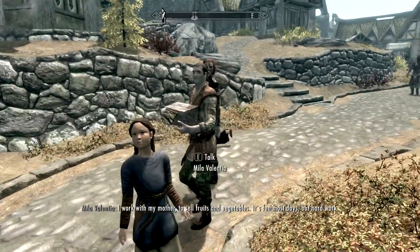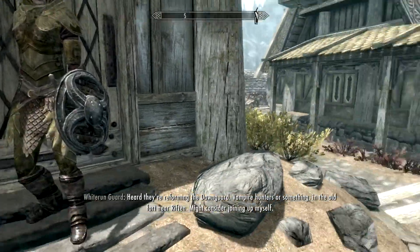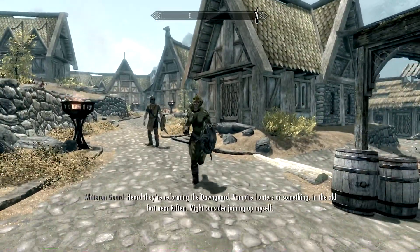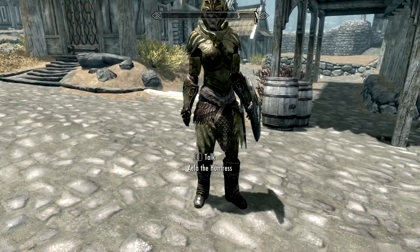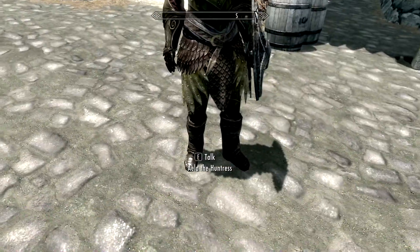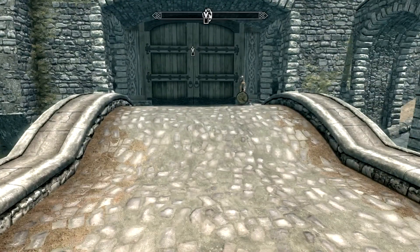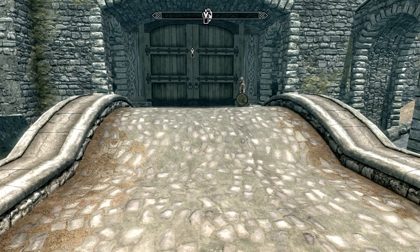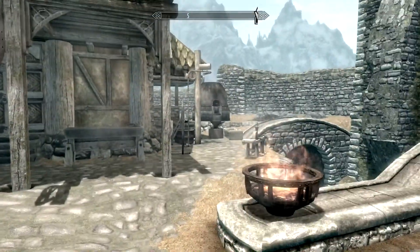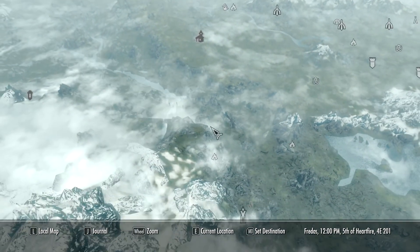I ended up equipping her with a lot of elven stuff - elven armor, elven gauntlets, elven helmet. I don't think I had any boots to give her unfortunately, and I didn't have a bow or a dagger to give to her either, so I'll be on the lookout for those from now on. I probably had some good stuff that I just skipped because I didn't think I'd have an archer, but Aila is awesome for the time being.